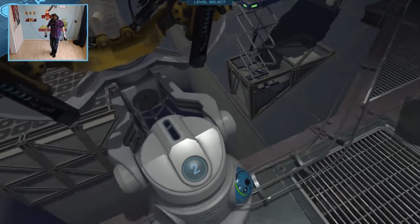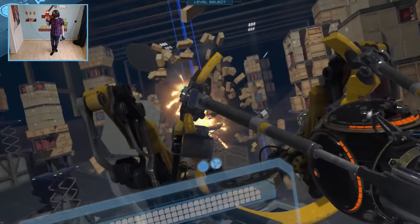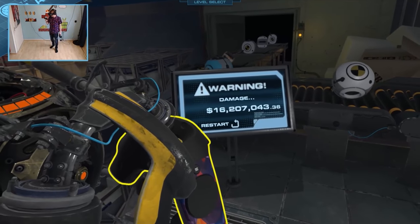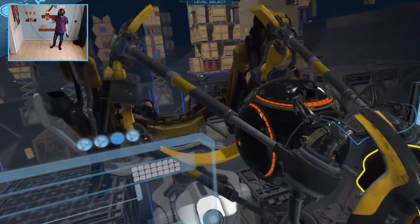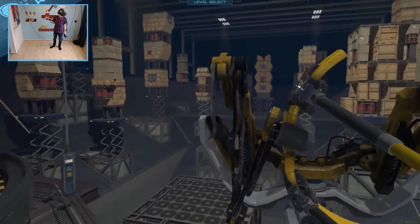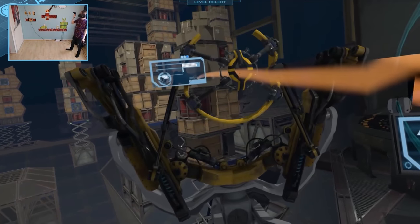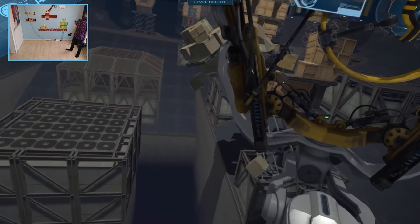Thank you for activating spider core. Spiders will be released following calibration — just select number of spiders to be released upon calibration. For default number of spiders, make no selection. No selection registered. Defaulting to 11,000 spiders. I'm scared of spiders. Please select size of spiders. Make no selection. Is it going to explode? Of course.